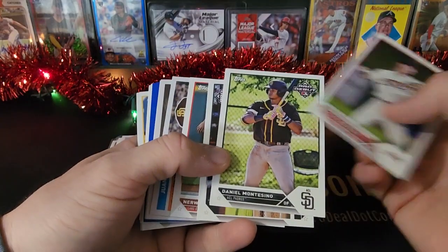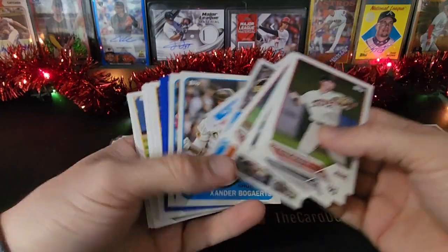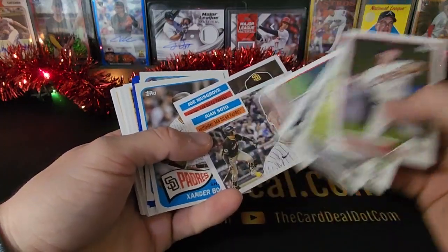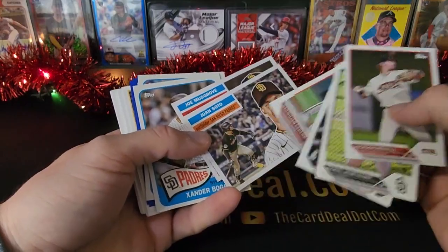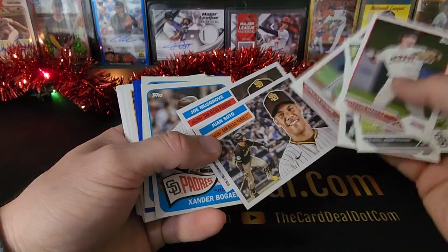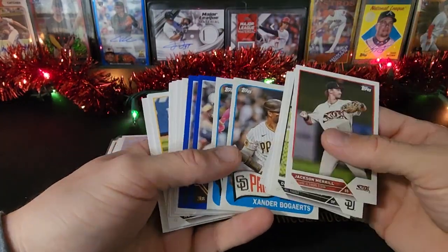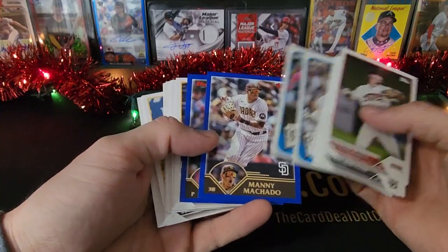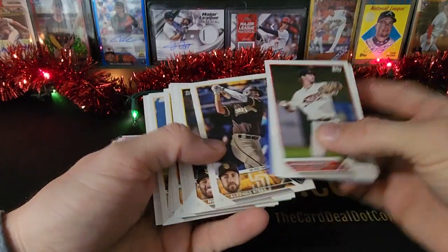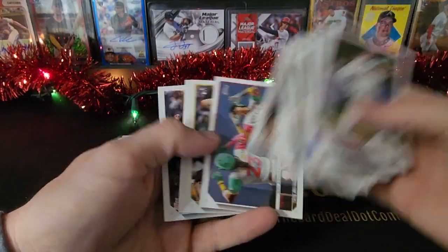Jackson Merrill — so I had Padres obviously. Soto, Musgrove. I always check if you have a couple of these in a break. Here's the Soto and the Soto over here — the reverse image. It's a different image, but the banner of his name will be on the right-hand side. I think rookies are like that — Adley, a couple other guys in that set. I haven't checked it on the checklist, but I did find a couple going through my box break.